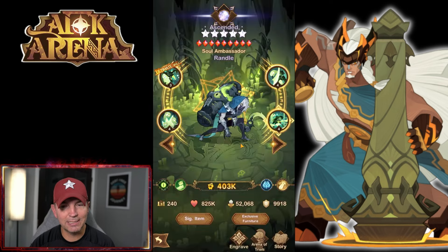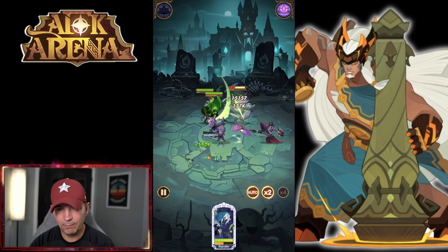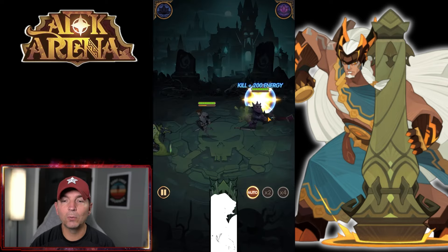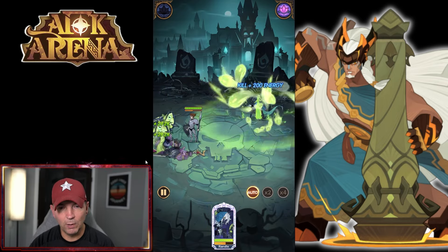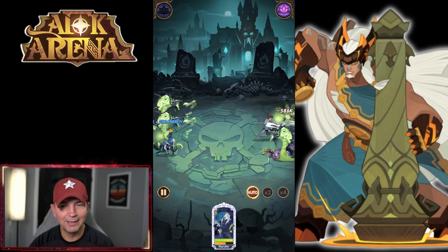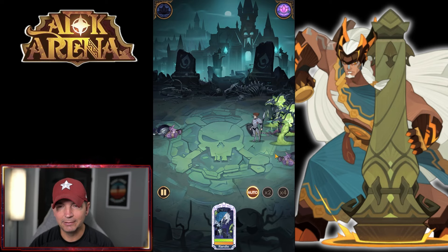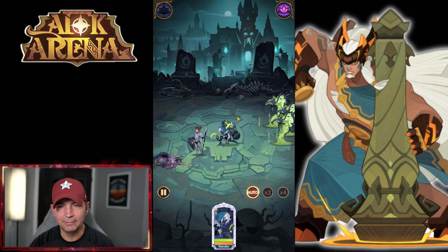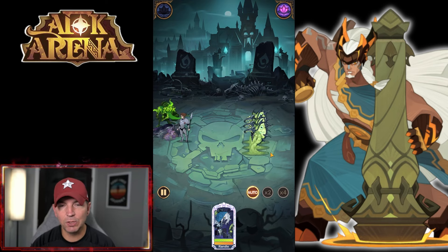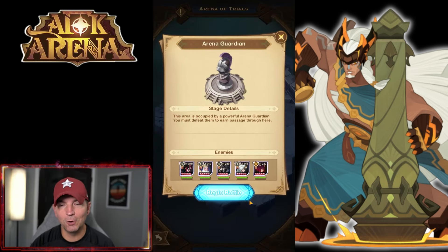Let's see what this hero looks like in action. Assuming it's a him, he's kind of like a rogue going front line, heading right into the enemy side. You're going to need heroes that are also going into the enemy side, so he doesn't just get wrecked over there.